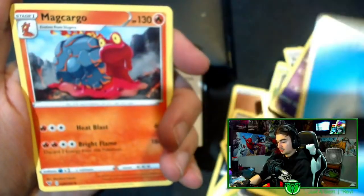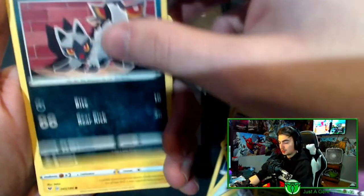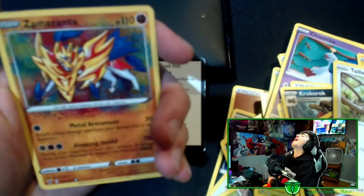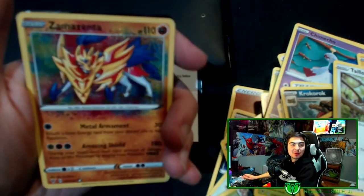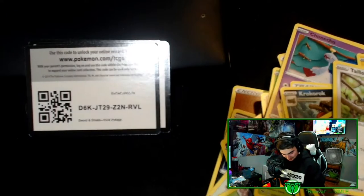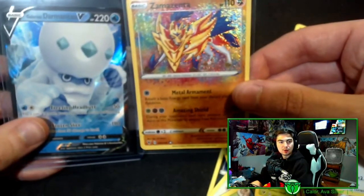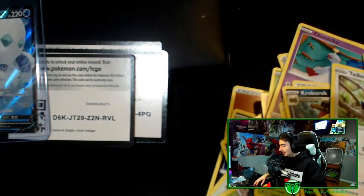Starting off we have energy, Magcargo, trainer, trainer, Croagunk, Shuppet, Mightyena, Bolt Orb, Rhyhorn — halo! That is a pull! And Galarian. That is back-to-back pulls — I'll take that. Galarian Zamazenta or however you say that — I have about four of those but I did get the legendary, and that card sells for a decent chunk. The centering's good, no silvering, edges are okay. Those are pulls — look at that! A double pull!